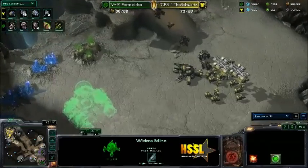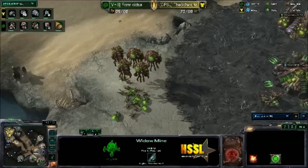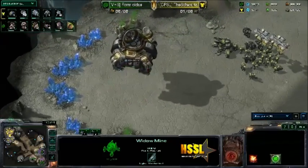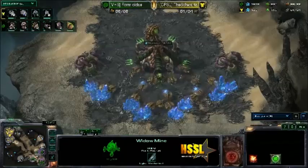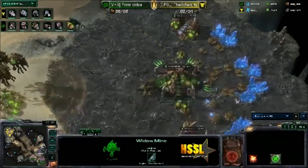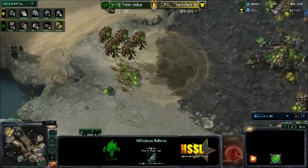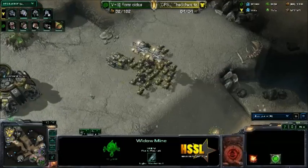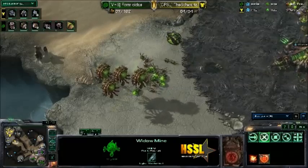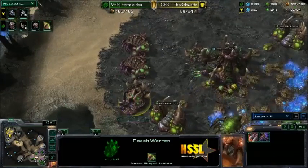His drone count is pretty good compared to the Schwartz — his worker count is much higher. The Schwartz is at 31 SCVs compared to 74 drones. He is just landing his natural Command Center. Alright, looks like he's getting his fifth and sixth gas here. We do see a scan from the Schwartz — he may push out here soon because of how small the force he saw. He has seen everything and is taking advantage. He is moving out.